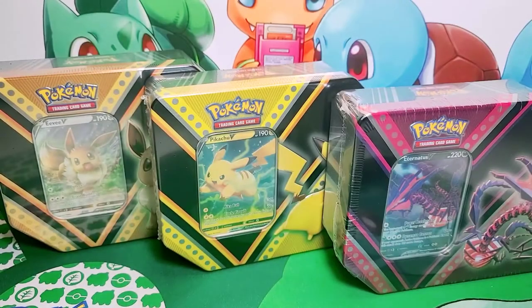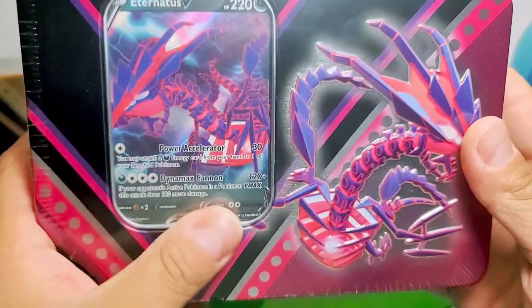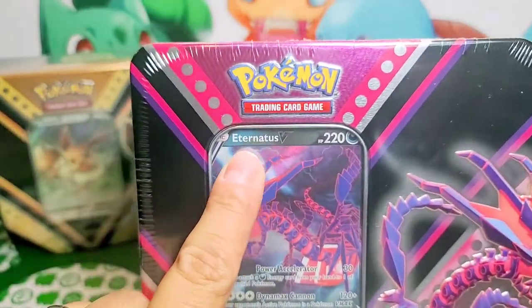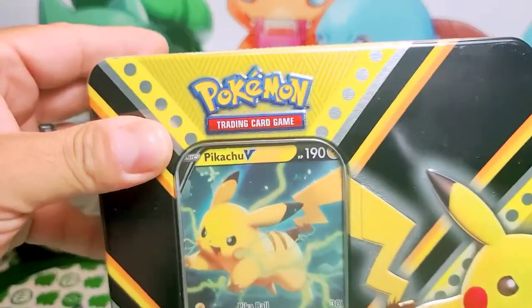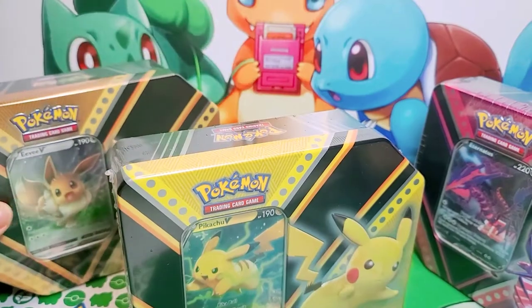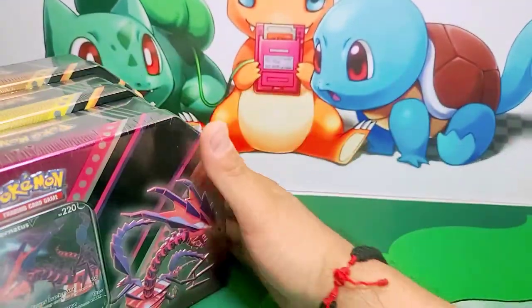Hello everybody, welcome back to Uncle Sam's Pokemon Corner, the only corner we'll have to record according to my wife. Today I'll bring you guys three 10s that we happened to come across at Walmart on our Walmart runs: Eternatus 10, Pikachu V10, and an Eevee 10. These are the three Power 10s.